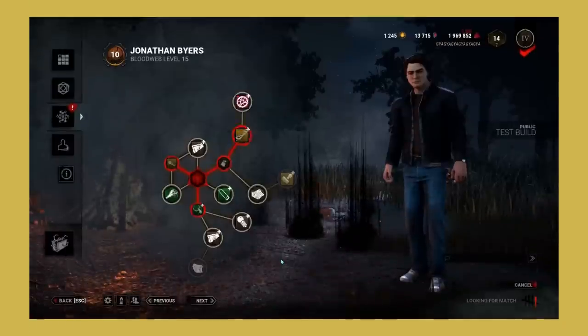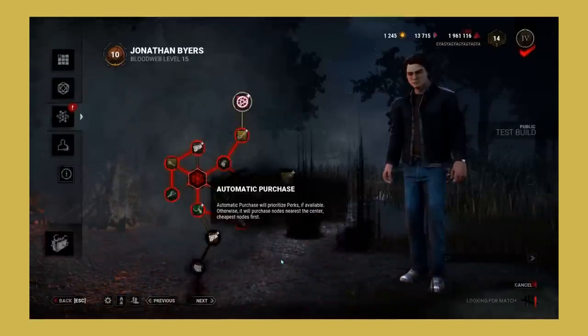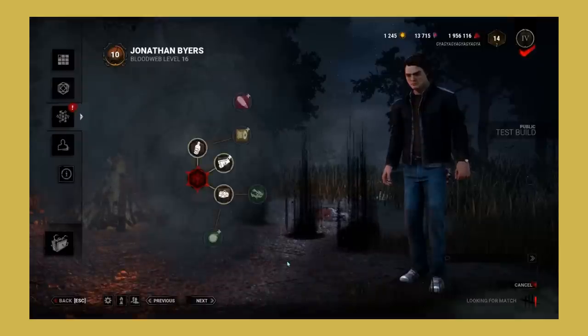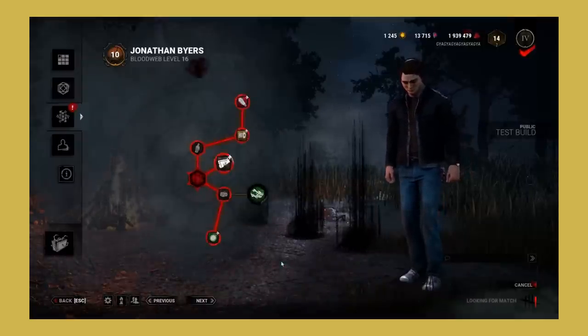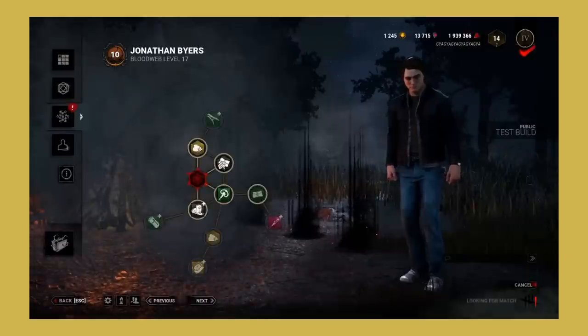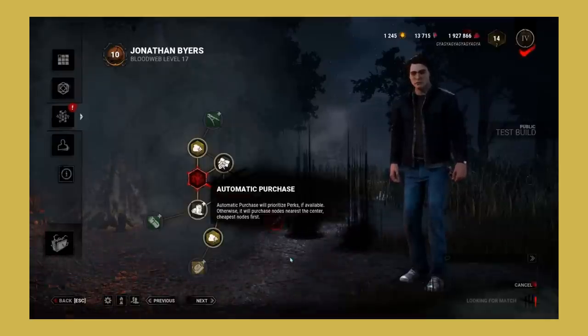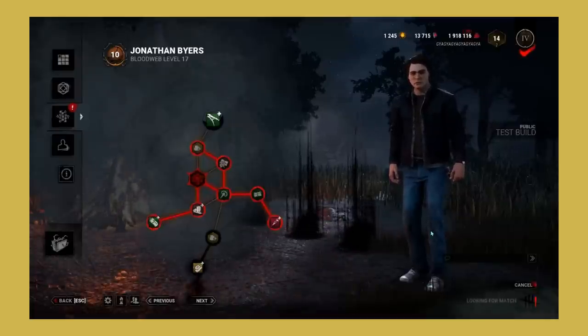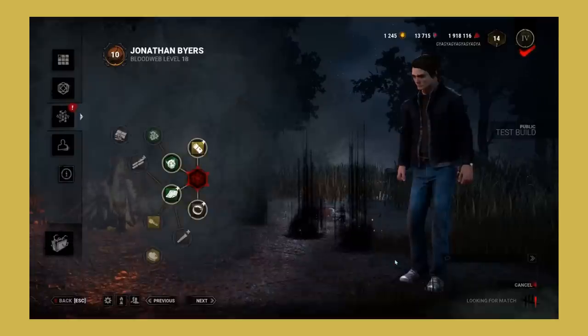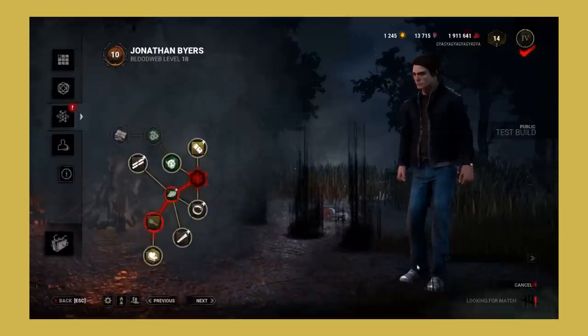Now let's talk about the blood web improvements. Some changes were made to the blood webs to make spending blood points much easier. These changes include: you can claim nodes now by pressing on them rather than holding down; you can click on any unpurchasable node to automatically buy all the nodes that lead to it; and after reaching prestige 1, you can press a button at the centre of the blood web to automatically purchase the whole web.